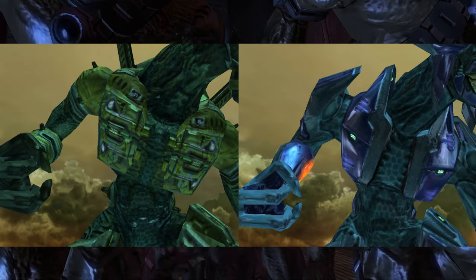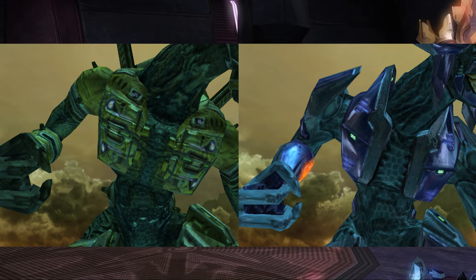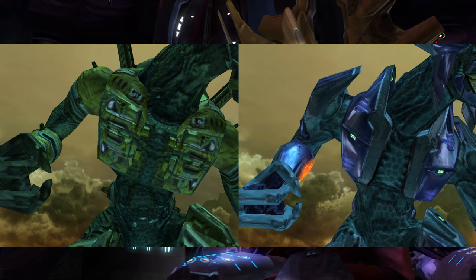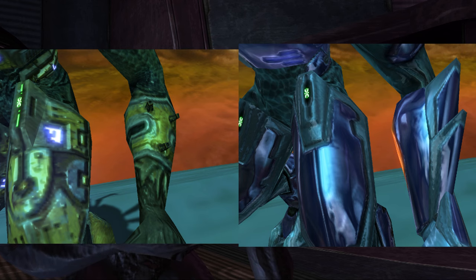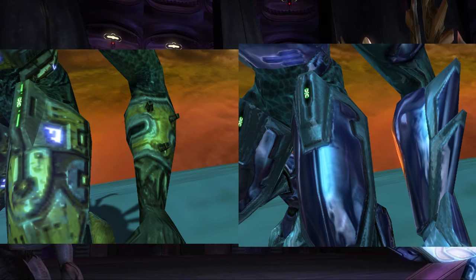On the heretic torso, we see these green lights in the same position and the same perforations all over. When we look at the forearm, we again see an under-armor section, but we are also introduced to these protrusions, assuming just more attachments for the armor to attach.